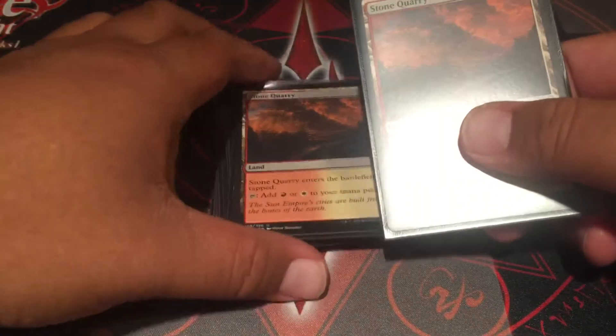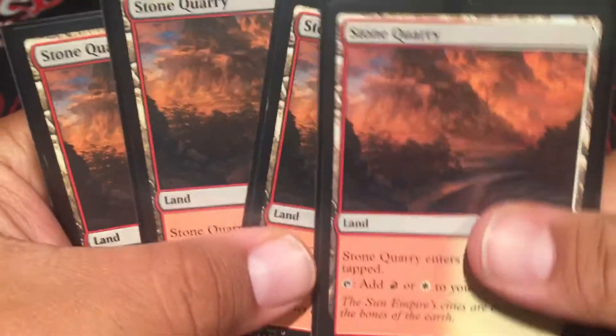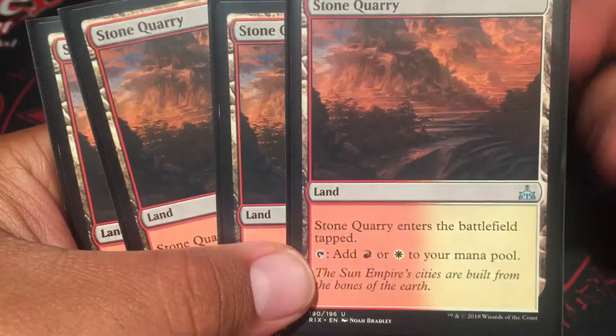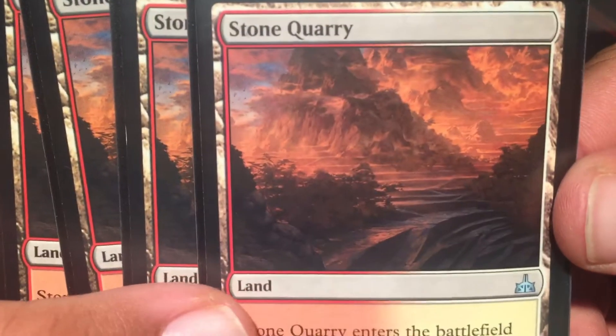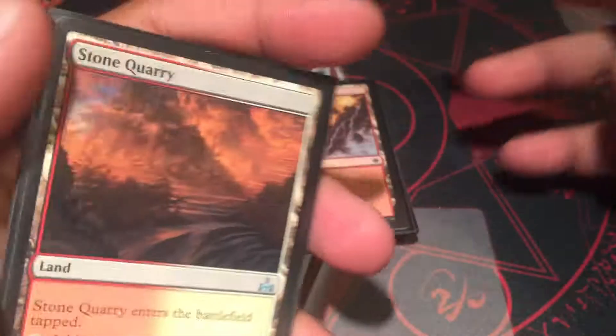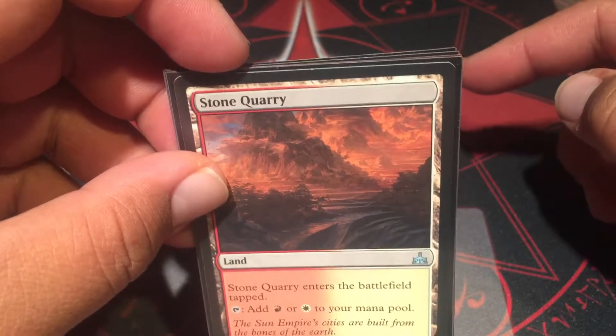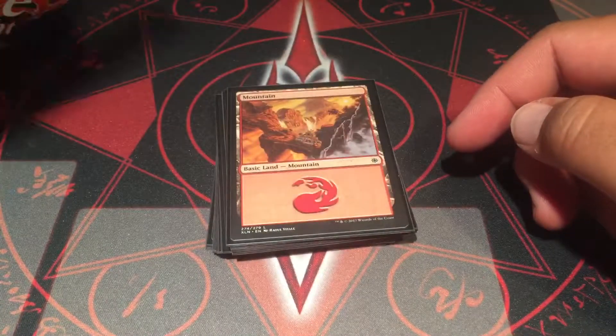Because this is super budget and I need mana fixing, I'm running four Stone Quarries — they enter tapped, but I honestly like the art. I think we're going to get Clifftop Retreat in Dominaria, so I'm excited for that. The mana base is ten mountains and eight plains.